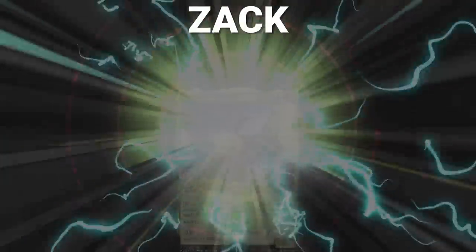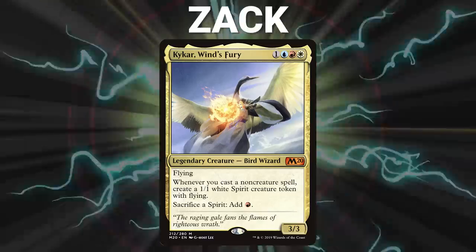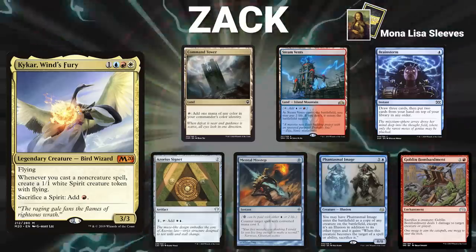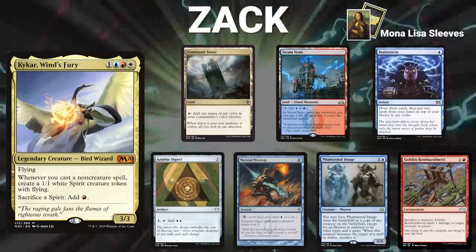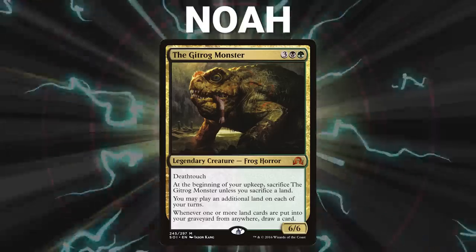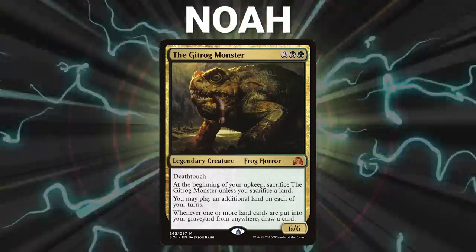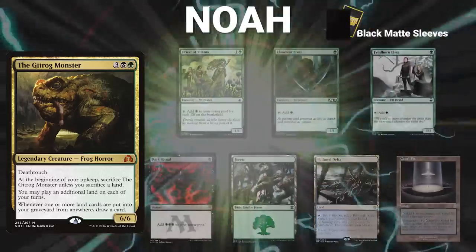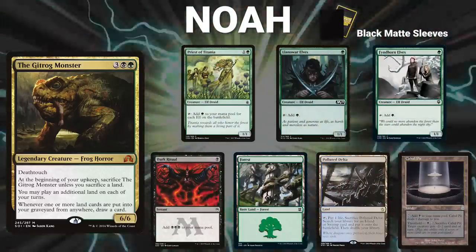Next, we have Zack piloting Kykar, Wind's Fury. This is a proactive deck that looks to capitalize on Kykar's abilities and win with a number of different storm-based combos. His opening hand contains a Command Tower, Steam Vents, Brainstorm, Azorius Signet, Mental Misstep, Phantasmal Image, and a Goblin Bombardment. After that, we have Noah piloting the Gitrog Monster — a very unique proactive deck based around land synergy and dredge mechanics, arguably the most complicated deck in the format. His opening hand contains a Priest of Titania, Llanowar Elves, Finehorn Elves, Dark Ritual, Forest, Polluted Delta, and a Cabal Pit.